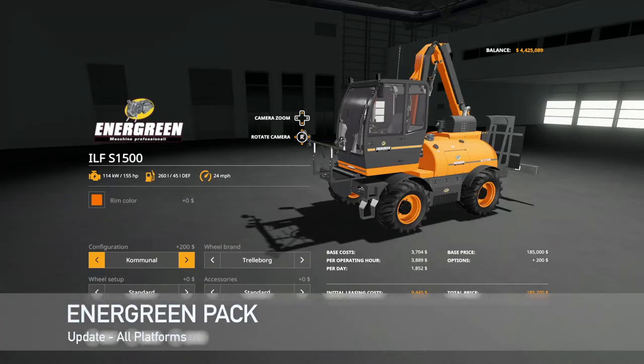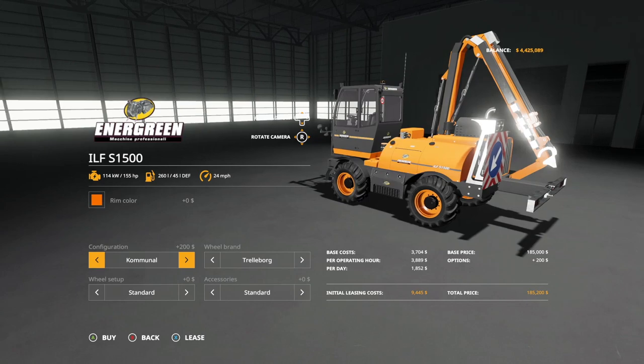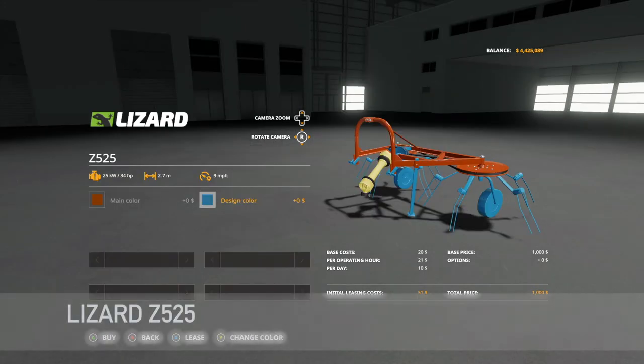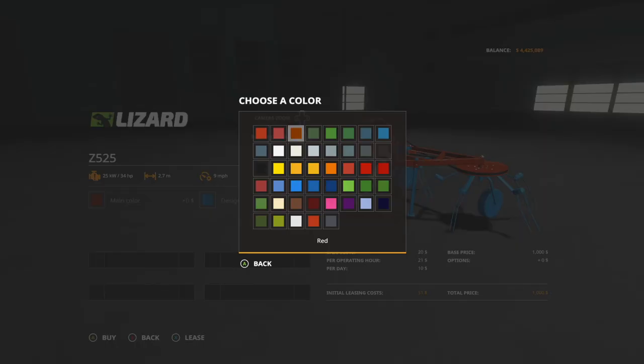Making our way into mod updates for all platforms today. First up, we have the Inner Green Pack, also known as the Mac Ag ILF Pack — change log 1.0.5. Fixed the movements of the arm, changed the communal color, fixed an issue with the decals, and changed some decals as well. So if you're using this, make sure you update to the latest version. We've also got an update to the HS 10.5 tank trailers — change log 1.5. New name; water, milk, manure, and digestate have been added. Configurations with or without hoses from the manure system for the HS 10.5 S, SP, D, M, and W variants. Your last mod update for all platforms is the Lizard Z 525 — change log 1.1.1.0. New configurations and more colors have been added.